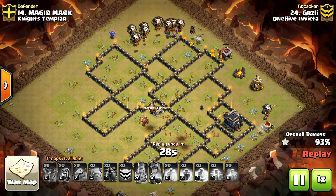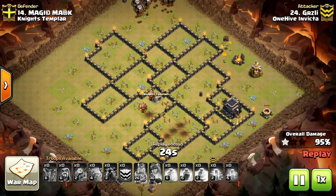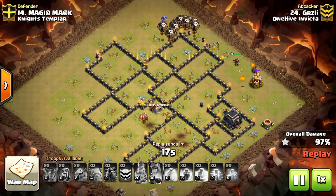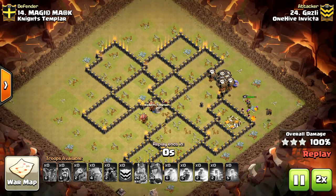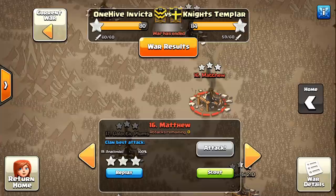At the Town Hall 9 level, it's really refreshing to see a different style of attack. This kind of goes back to the old meta where LaLo was king — and it really still is — but a lot of people are doing hog raids now and the infamous witch slap, which I'm not a big fan of myself. But Grizzly's holding the LaLo down like a champ.